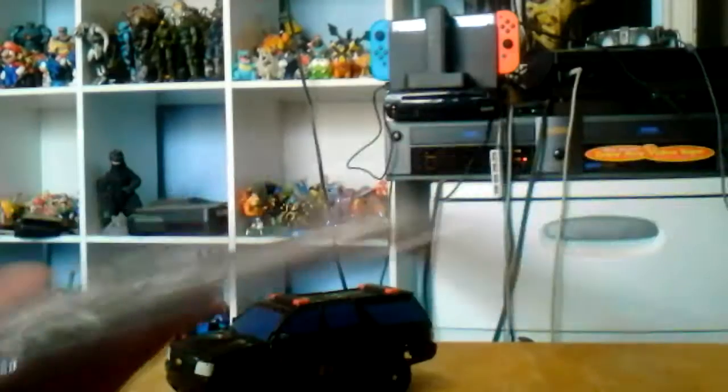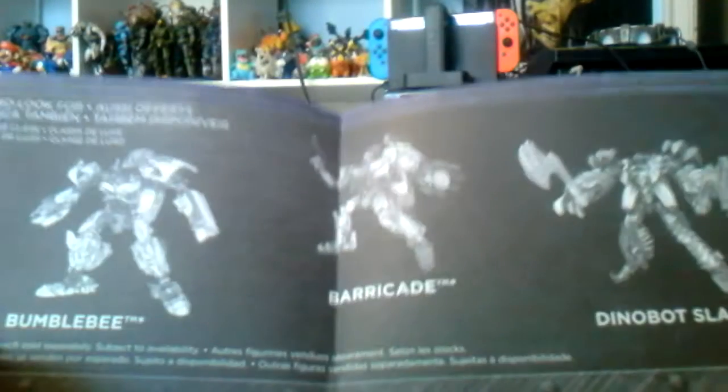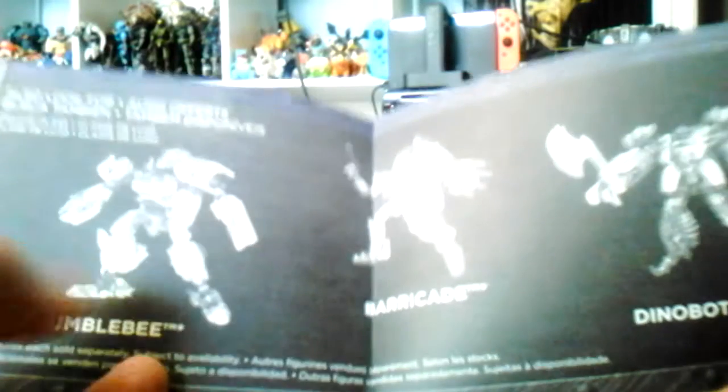Now before we look at the vehicle mode, let's have a look at the instructions first. Here we have the instruction booklet — it shows you how to transform to robot mode and back to vehicle mode. That's 18 steps. You can also see the other deluxe figures available: Bumblebee, Barricade, and Dinobots Slash. I already have Barricade but I don't have the other two — Bumblebee and Slash both look like the same mold.